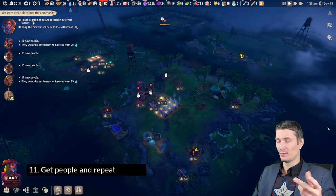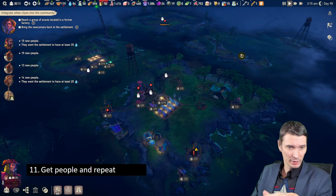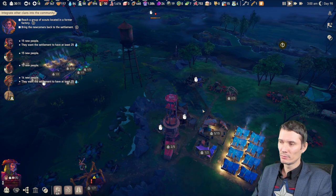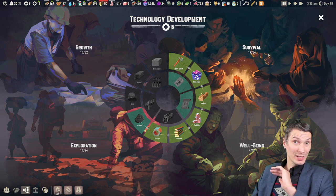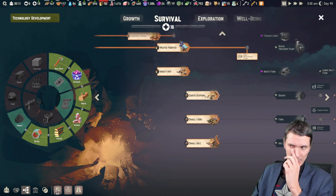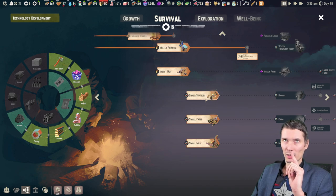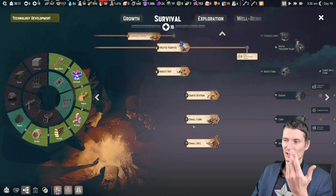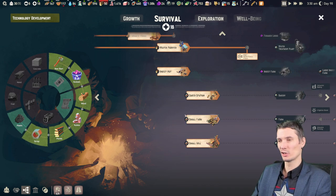I'll throw in two bonus tips. If you open the technology tree from the beginning, a crucial point is the baker station, small farm, and mill. Until you unlock these three buildings — or alternatively small farm and insect hut — you only have two ways to make food: a forager hut gathering mushrooms and berries, or fishing and cooking the fish. Don't bother with shellfish — it's wasteful and the balance is completely off.